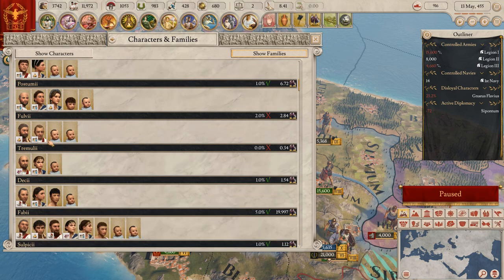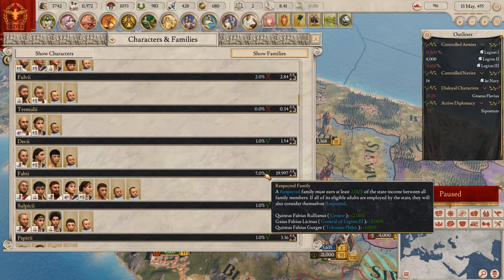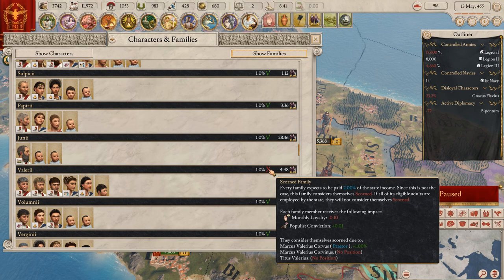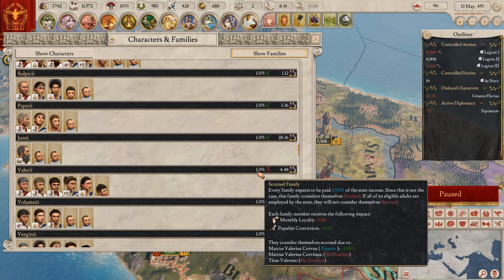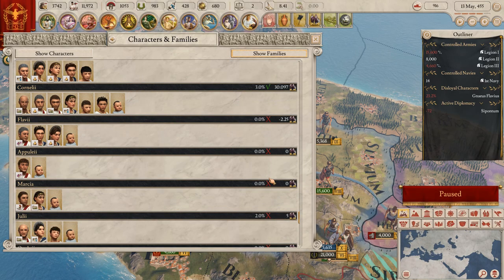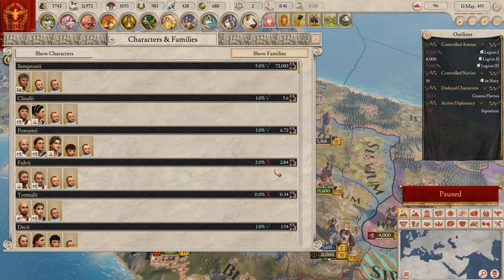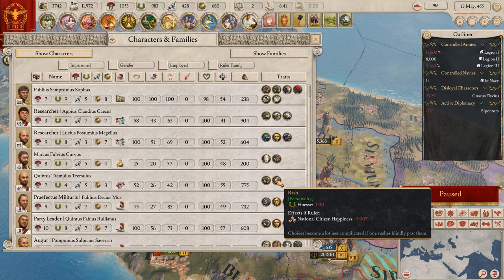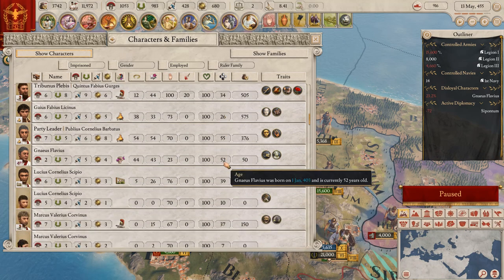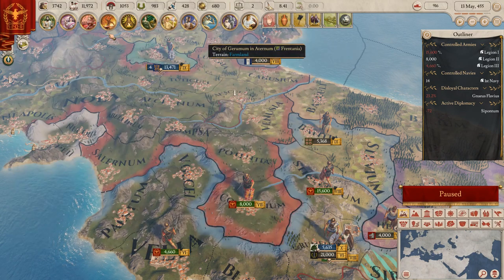The Cloudy family has a lot of respect because they have one general, tribunes, and a censor - a lot of jobs. Some characters only get monthly loyalty and don't have positions. There are a lot of persons in this game - it really makes me feel like going back to Crusader Kings. It's complicated and makes a lot of things complicated.